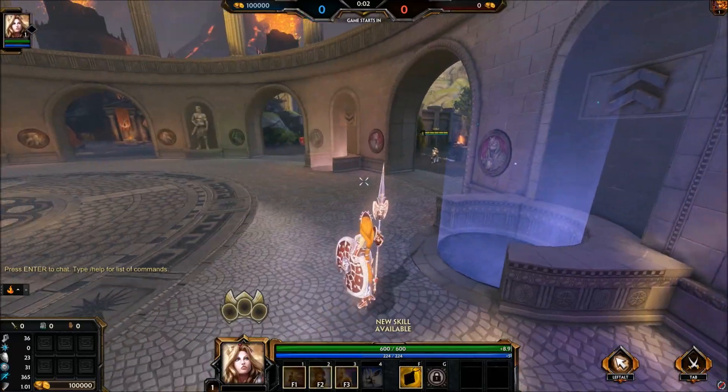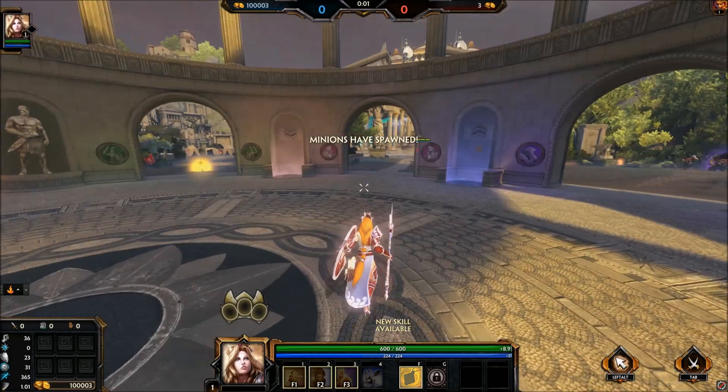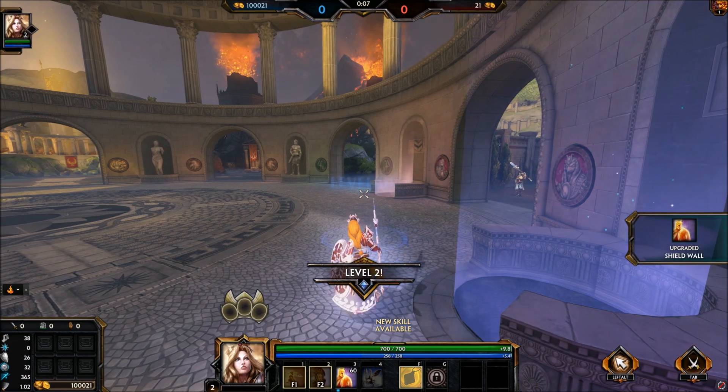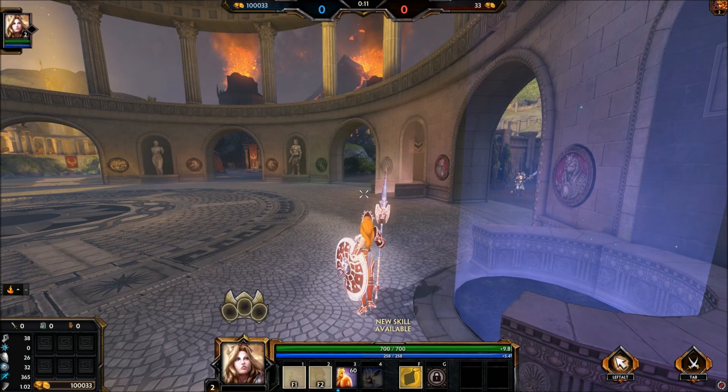Welcome back. Today we'll be going over the Athena build and the level-up order. The first ability you should grab is your three, because your two doesn't do damage and your one isn't that good for clearing jungle camps early.